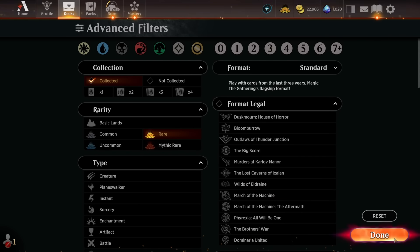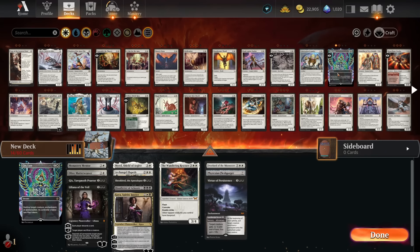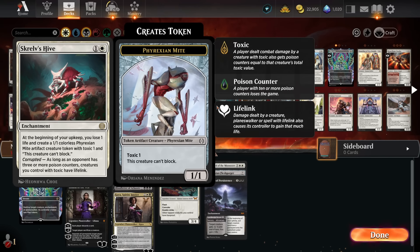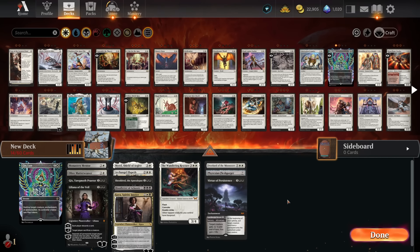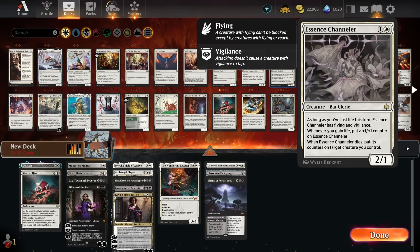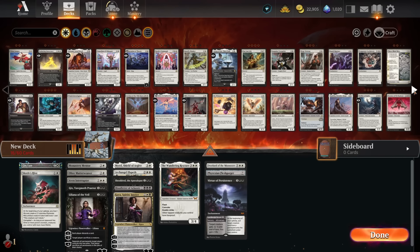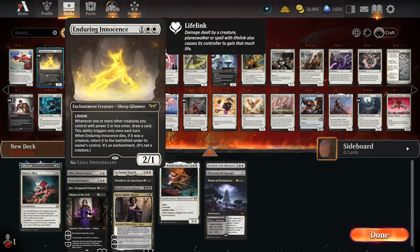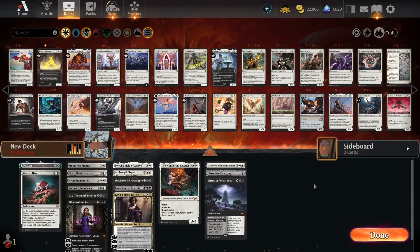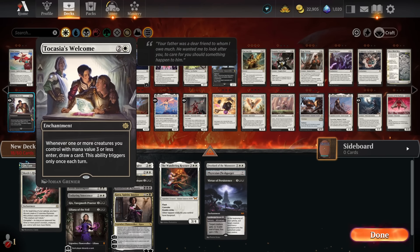Looking for Power Houses in the Rare slot. Get Lost is a removal spell — this is going to be really good. Skralf's Hive makes 1/1s every turn, that could be quite decent. Avon Interrupter seems pretty good. Enduring Innocence — Power 2 or less, draw a card — maybe that's good. Loran is a decent, proven card with a bit of card draw. I kind of don't want to make it too high-cost because I know Standard is super fast these days.